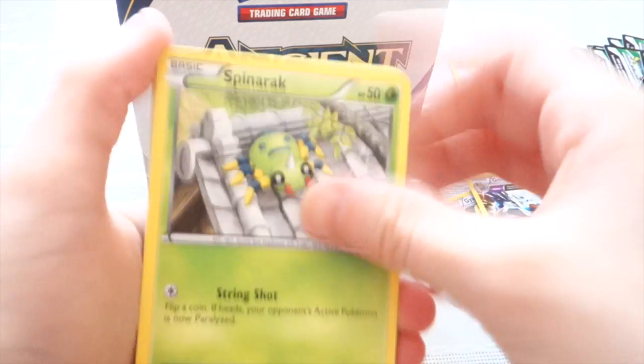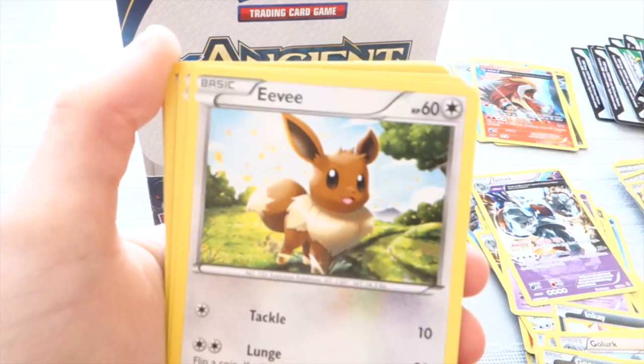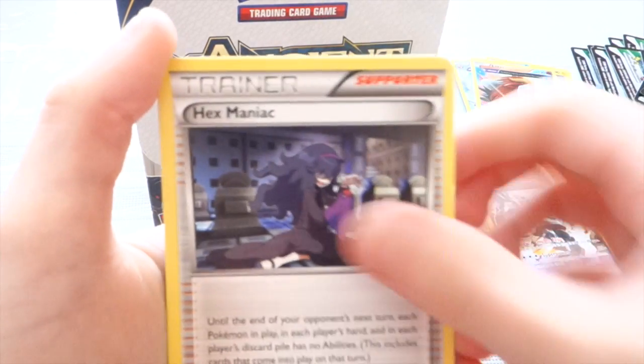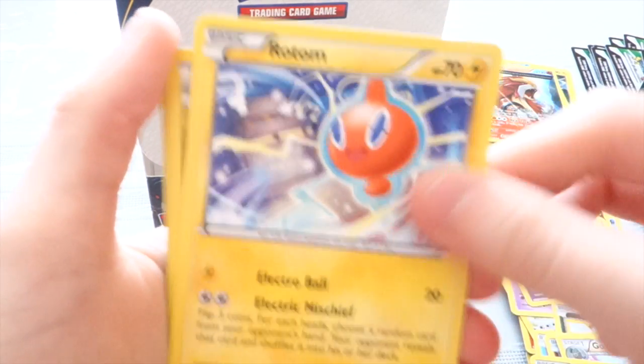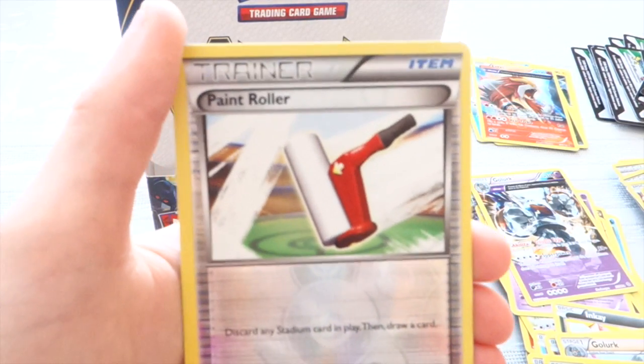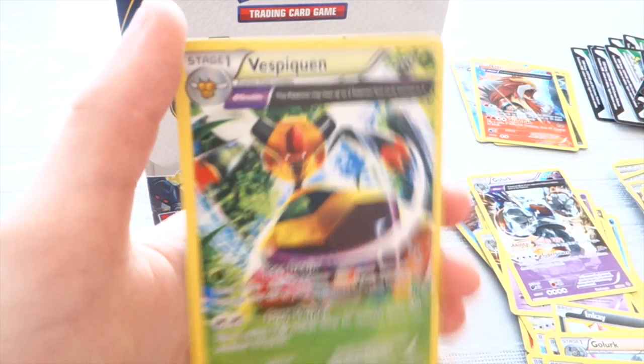We have Spinarak, Gumi, Eevee, Ardysh, Hex Mechanic, Rotom, a Flash Energy. Reverse is a Paint Roller, and our Rare is a Vespiquen.